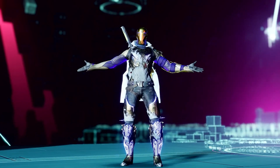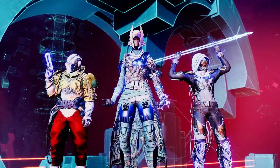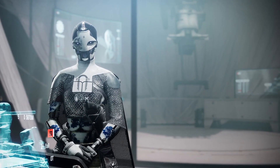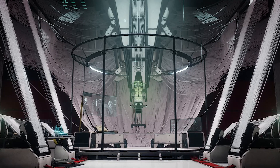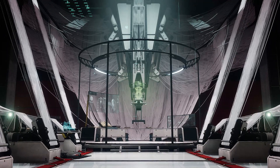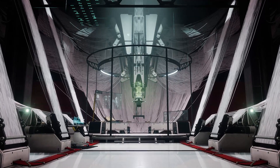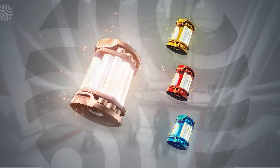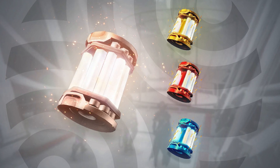Next up, the new transmog system, which allows you to convert old armor in your collections into universal armor ornaments, giving you far more customization options. Ada is the key to this system — she's standing in front of a giant loom. Now, if you want to convert old armor pieces into universal ornaments, you'll need to follow a rather tedious process. First, kill enemies — defeated enemies drop a material called synth strand. Use synth strand to purchase bounties that award synth cord. Then use Ada's loom to transform your synth cord into synth weave, which is the material that allows you to convert an old armor piece from your collection into a universal armor ornament.